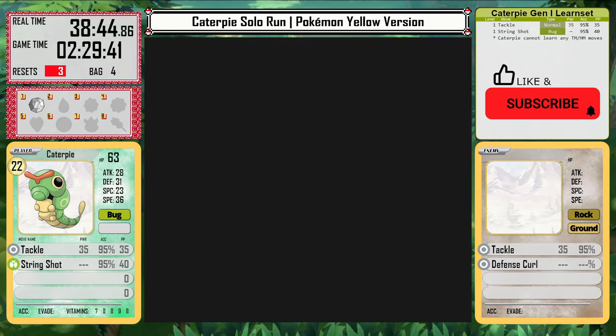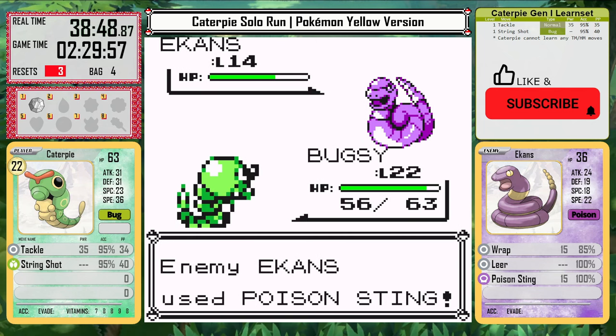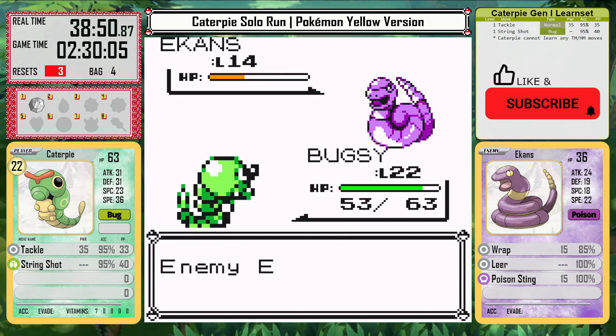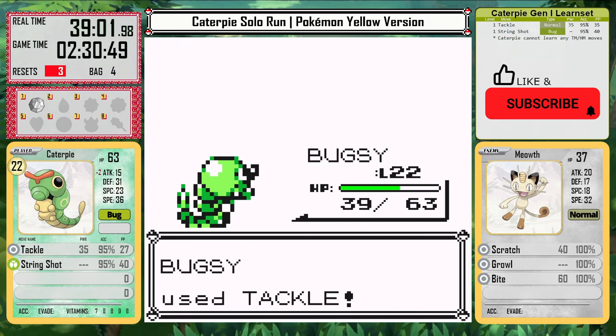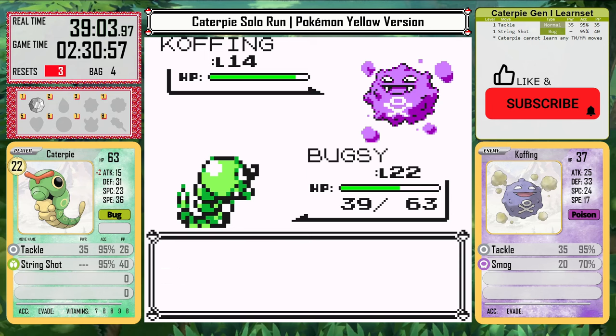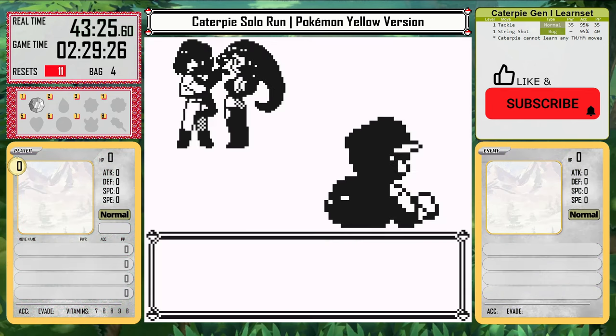Poison moves are super effective against bugs, plus Wrap from Ekans is annoying since we have to hit it so many times to KO. Growl from Meowth is devastating since Koffing has decent defense and Smog, which can poison. I go back and heal for good measure, but it's still a huge problem. It's not even necessarily a lack of PP — it's just too little damage, even at level 22.